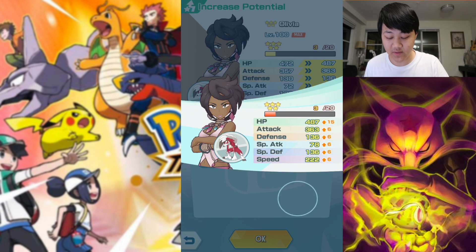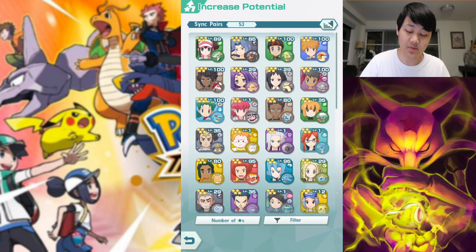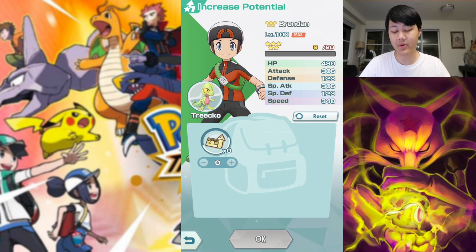If you don't have Olivia, the next best option would be Brandon and Phoebe. Brandon is so reliable in endgame co-op content compared to, say, Karen or Blue. Even though you could use Blue in the EX Very Hard Rosa event, it's just much harder. Blue isn't as flexible as Brandon, even though you mainly use him for the EX Very Hard Brock event. Blue could be a backup attacker, but Mega Pidgeot is harder to pull off.